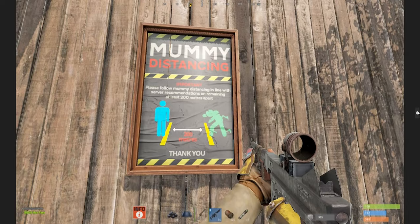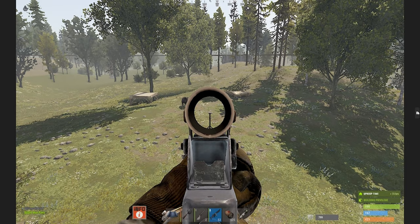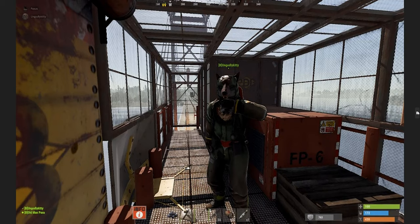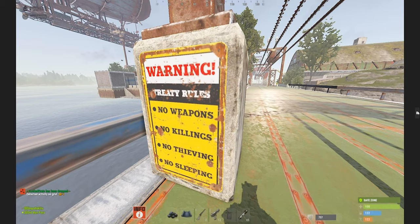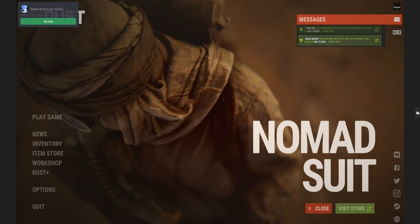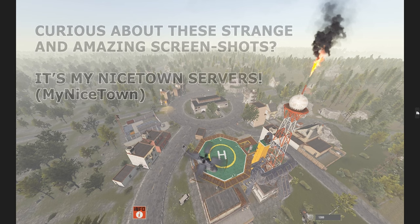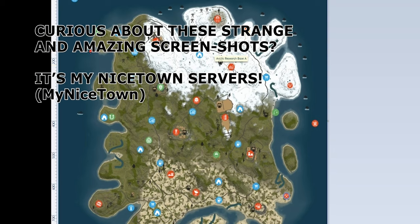Lots of this map stuff will depend on your playstyle or mood. Are you a solo? Do you want a hectic PVP wipe, a chill wipe, or something in between? Stay away from roads, and don't build too close to monuments unless you want non-stop action. Now I'm going to grab some random maps and talk through my considerations as if I've just spawned in. You're almost always doing this under pressure and in a rush, and you don't always find the perfect spot — but it's no biggie, you can always move later. If you're not familiar with these maps, go to rustmaps.com and justwiped.net.